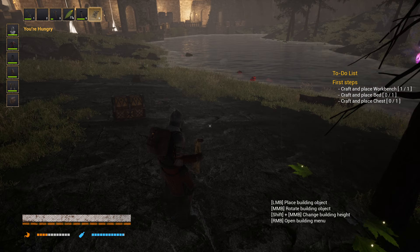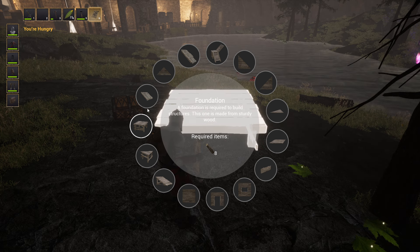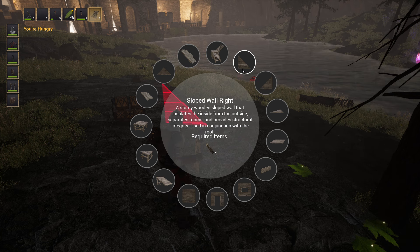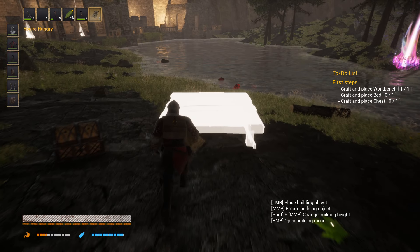So what can you do here? If you right-click, you can see all the parts of your base that you can craft. You always need to have a lot of wood because every part is made from wood. Maybe a little bit later we can get stone parts, but I'm not sure.